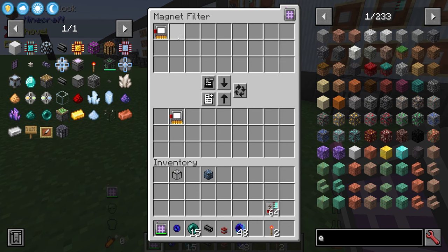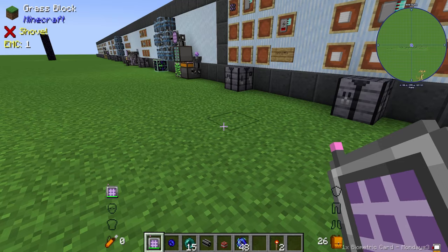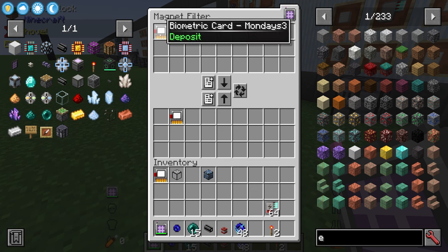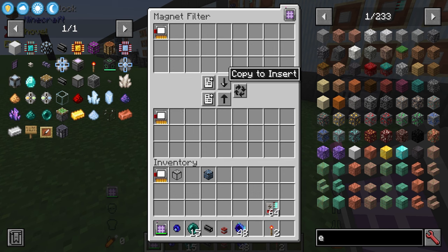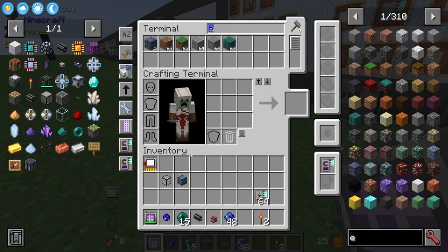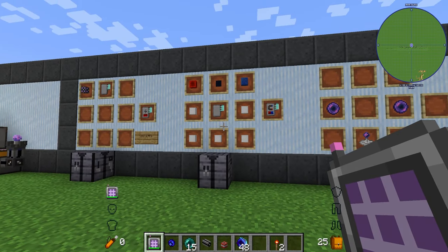The filter has two sections: the top is your pickup filter and the bottom is your insert filter for the ME system. You can whitelist or blacklist items on either side. The top filter controls general pickup, whether to inventory or ME, and the bottom is purely for insertion into the ME system. You can copy the top filter to the bottom and vice versa, or swap the two filters around.